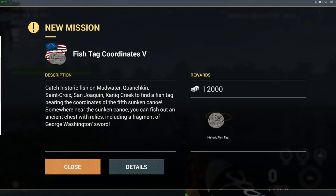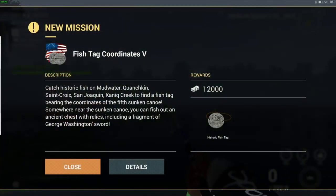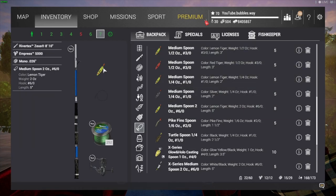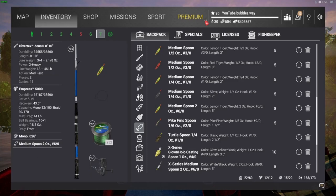The next mission is Fish Tag Five — keep an eye out for that video coming straight after this one, so make sure you are subscribed so you don't miss the next part. It's been good fun doing it; it did take a little bit longer than the others but not insanely long. I'll show you my rod setup quickly — I put on the medium spoon, size 6/0 hook. The reason I used a bigger hook is the extra weight gives a further cast, and you do need to cast about 190 foot. Hope you guys enjoyed this one — smash that like button if you're still enjoying Fishing Planet, and I'll catch you people again soon. I am out.